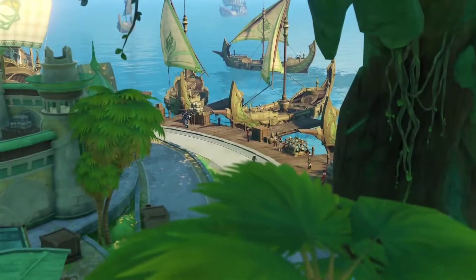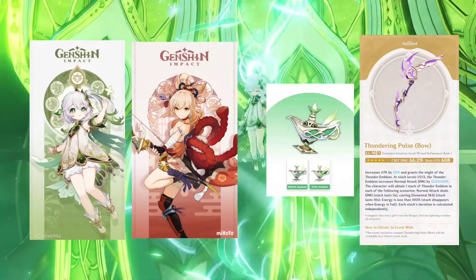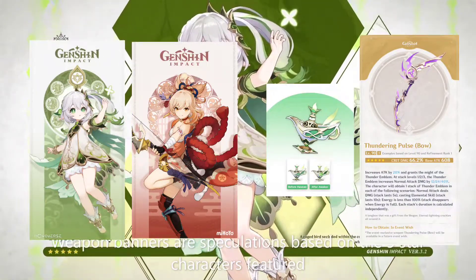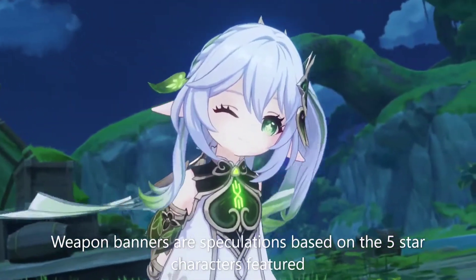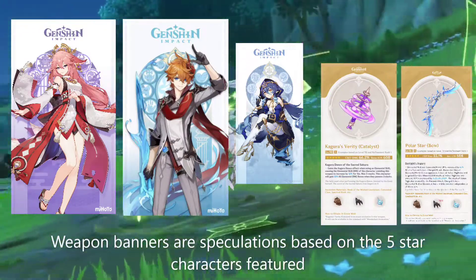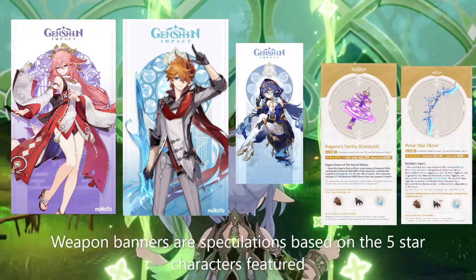Moving on to the banners: the first half will be the new Dendro Archon, the Dendro Catalyst Nahida, with the rerun of Yoimiya. The weapon banner will be Nahida's Catalyst and Thundering Pulse. The second half will be the rerun of Yae Miko and Tartaglia, along with the new 4-star character, the cryo sword Layla. The weapon banner will be Kagura's Verity and Polar Star.